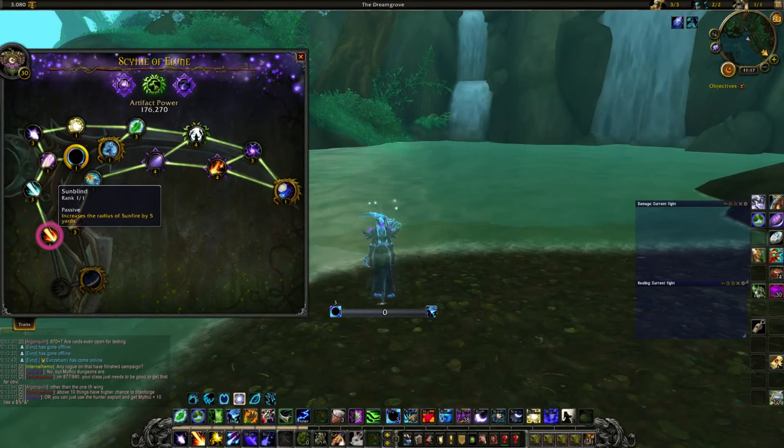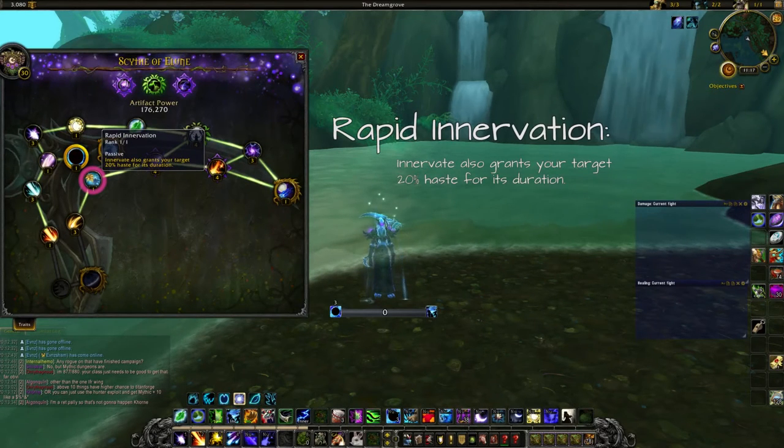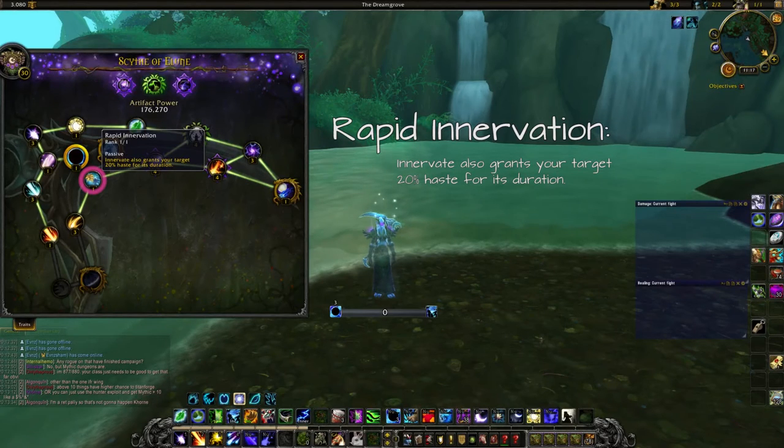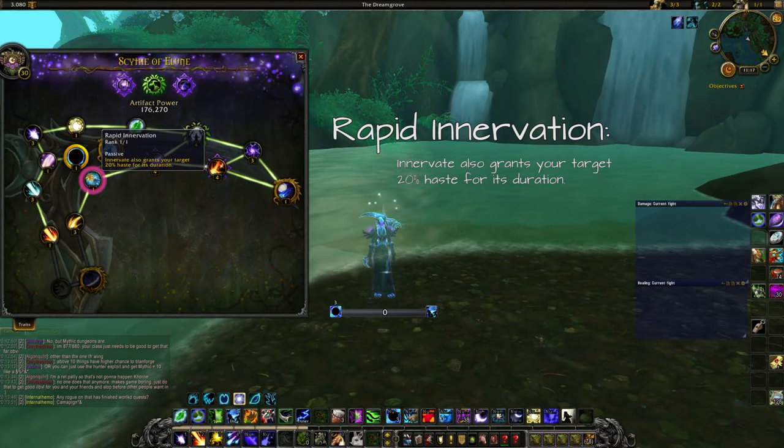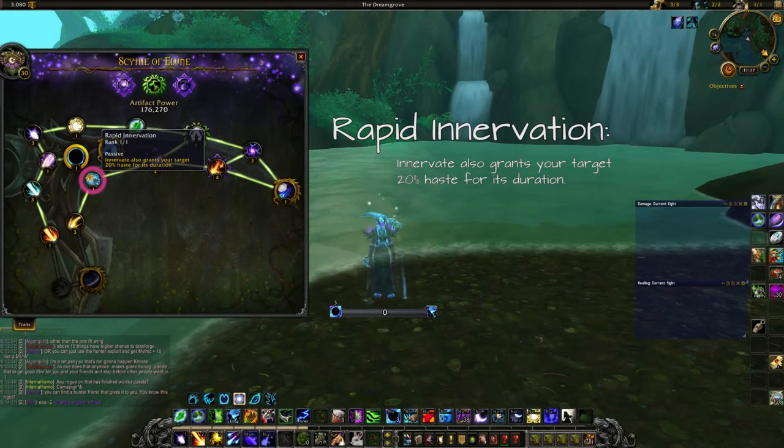After Sun Blind we go to the right to Rapid Innovation. This talent gives Innervate a 20% haste boost for its duration. Innervate can only be cast on a healer, so it's not a personal DPS boost, but it's a really nice heal cooldown for healers even at full mana, and you can time it for raid cooldowns especially with Tranquility.